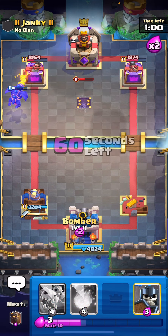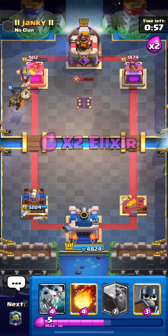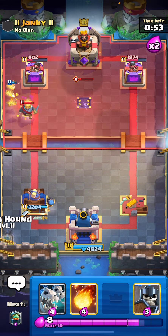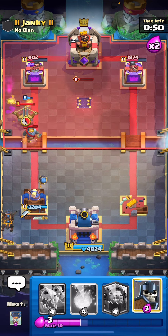Just get a Bomber down to cycle. This Tesla just needs to die. We are chilling. I think we're good to go Lava in the back, because we have a Bomber. That was a pretty bad Expo.